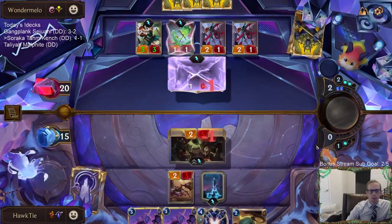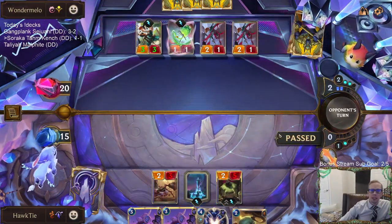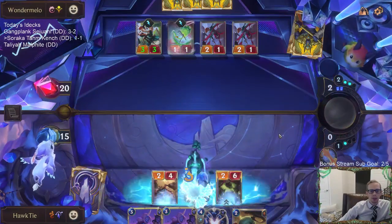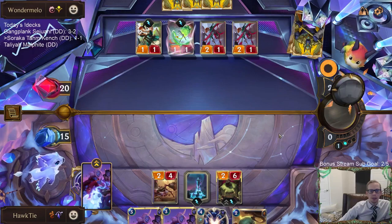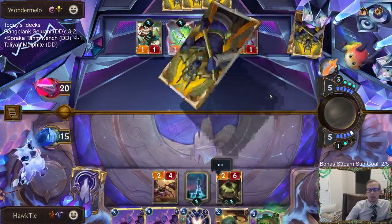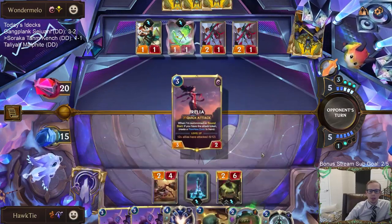We got the Star Spring in play, so we can block these 1/1s from the blade dance and re-heal. No champion, no Aurelia or Azir — definitely makes it look pretty good for us that they don't have either, but it's still early. This game is nowhere near over.